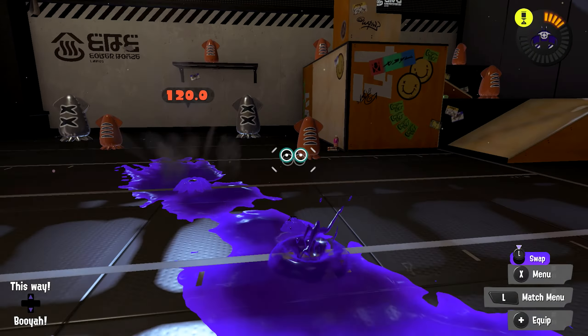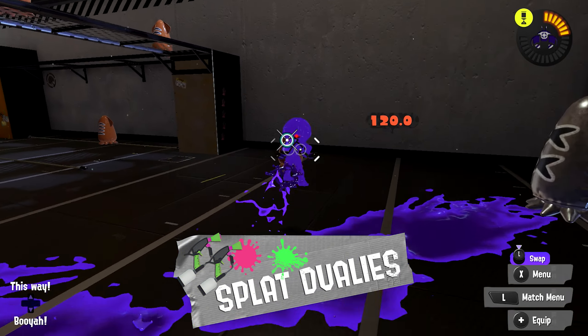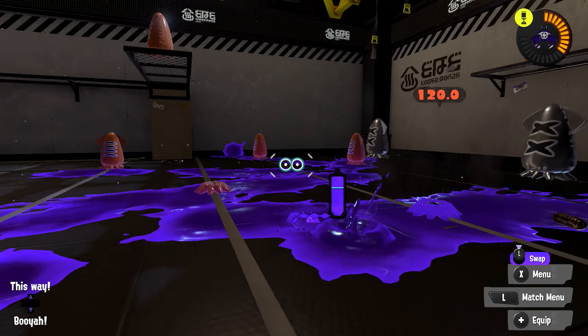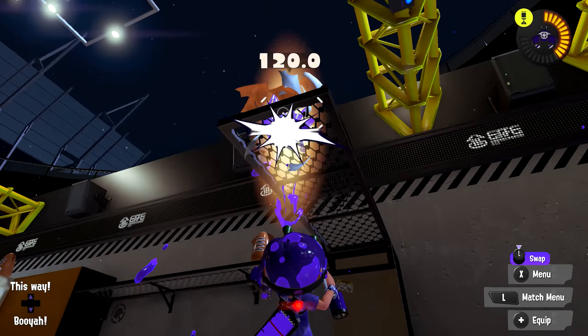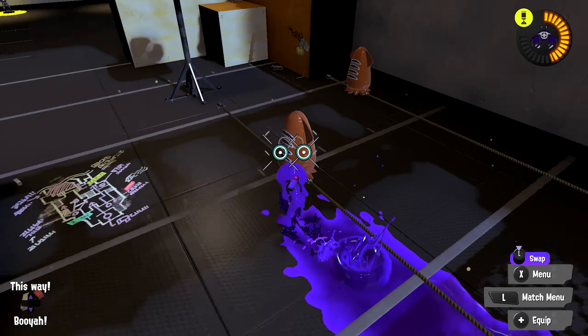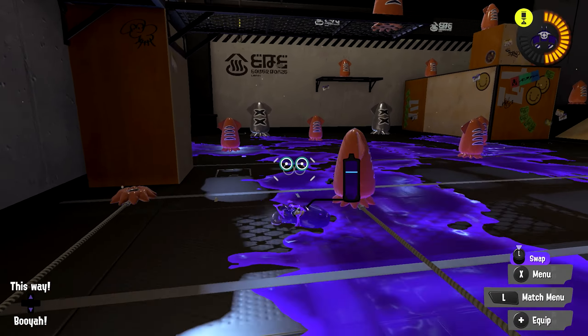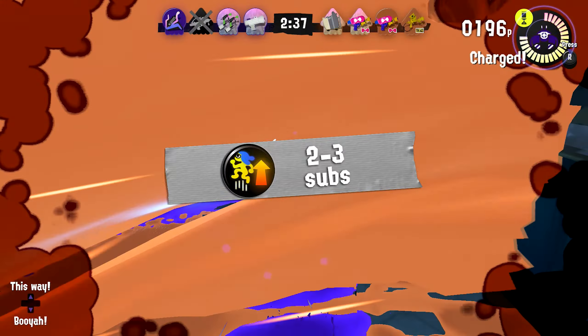Last but certainly not least, we have the Splat Dualies. This is the best dually for hopping, period. Its mid-air accuracy is incredible, even without Intensify Action. Running a few subs of it can make you almost as accurate as a shooter who is mid-air. Plus, this thing's amazing fire rate helps as well. If you watch any top-level Splat Dualies player, you'll see them doing this constantly — it's just that good. The Splat Dualies gets a 5 out of 5 star rating. I would run anywhere from two to three subs of Intensify Action on these — any more is overkill.